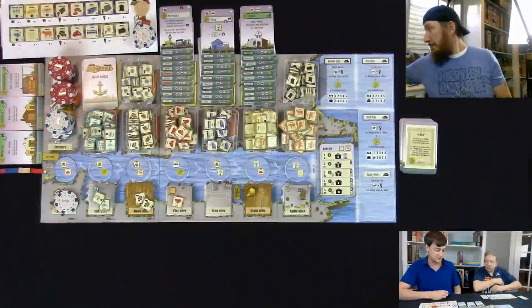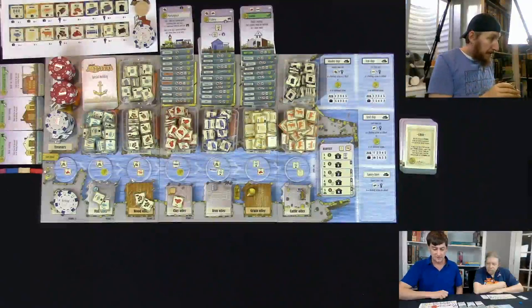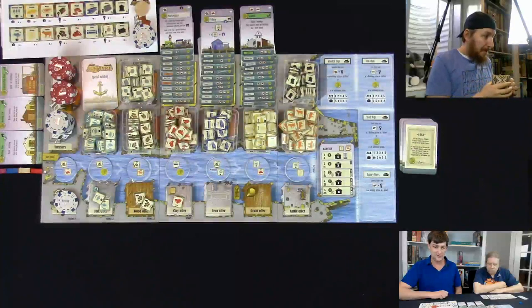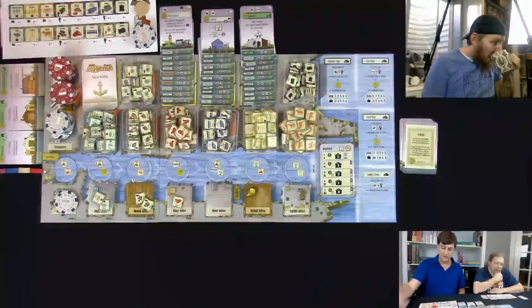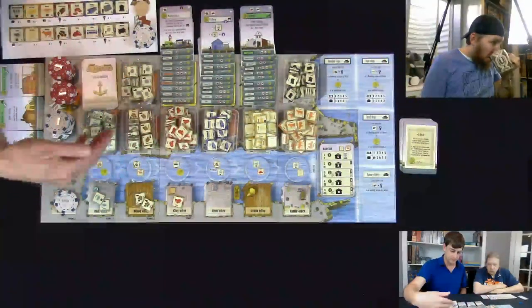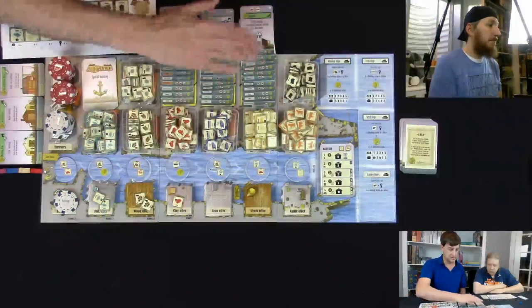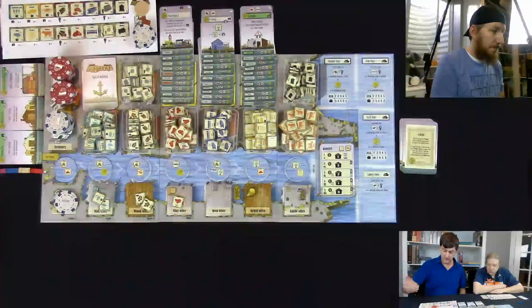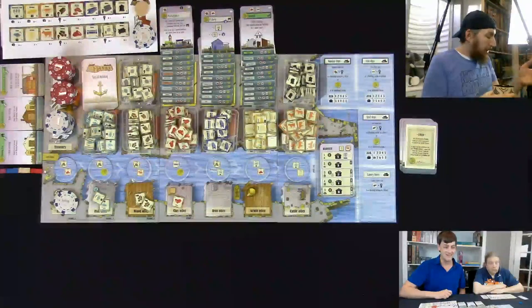All right, quick rules dump. We're playing Le Havre today — a game set in the undeveloped seaside town of Le Havre, France, represented by the board. Each player will move along a track, collect goods from the wharfsides, build buildings, build ships that appear on this side of the board, and work toward victory.